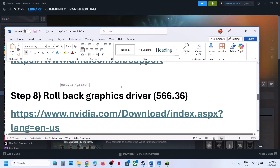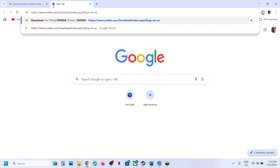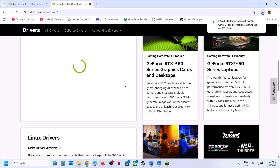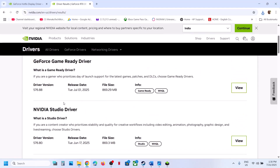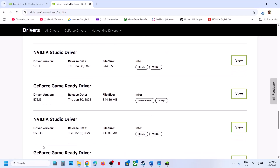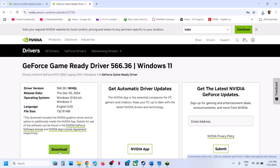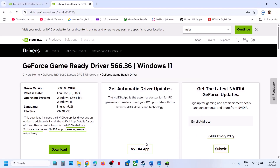The next step is to roll back the graphics driver. Go to the Nvidia website, select your graphics card and operating system, click Find, then scroll down and click 'View More Versions.' Switch to a previous version — for example, if the latest is 576.80 or 576.40, many players found that 566.36 worked. Download it, run the exe with 'Perform a clean installation,' click Next, and restart.